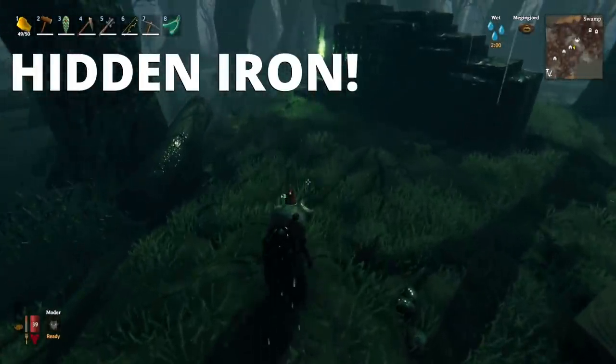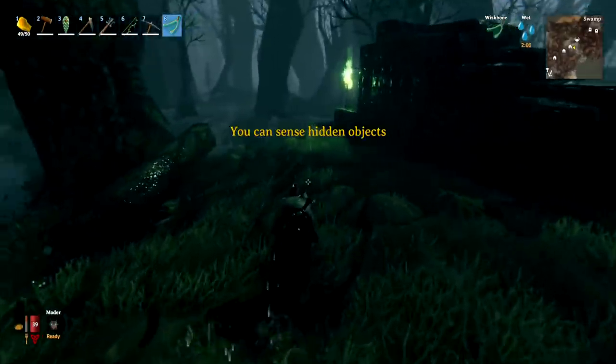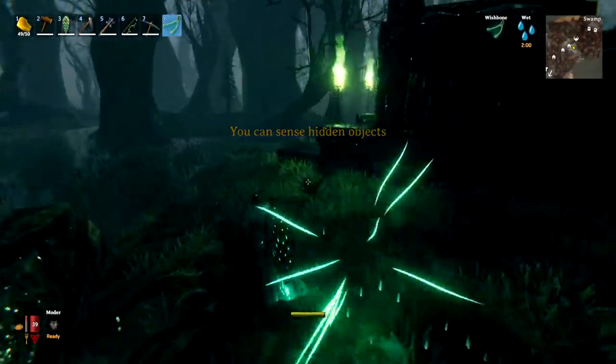First we're going to start with something I didn't know in the game — in the swamp biome you can equip your wishbone and actually find hidden iron. I'm going to show you how that works in practice right now.